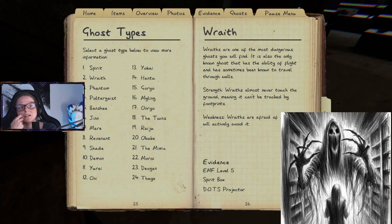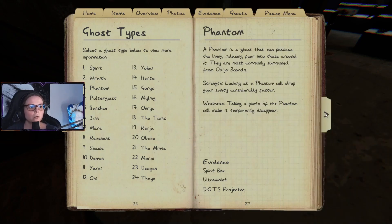Wraiths are one of the most dangerous ghosts you'll find. They are the only known ghost with the ability of flight and have sometimes been known to travel through walls. Wraiths almost never touch the ground, meaning they can't be tracked by footprints. Weakness: wraiths are afraid of salt and will actively avoid it — though that's a bit of a weird weakness for something that flies.